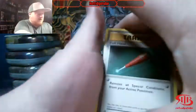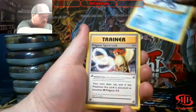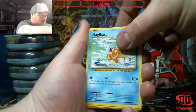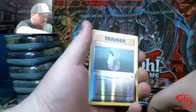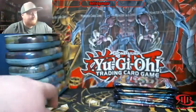Evolutions is only three cards deep. We've got Full Heal, Poliwirl, Pidgeot Spirit Link, Poliwag, Seal - maybe we'll get a holo Poliwrath - Magikarp, Energy, Caterpie, Reverse Holo Potion, and a Dugtrio. So no, we didn't get a Poliwrath.